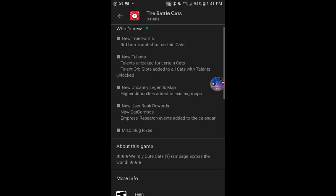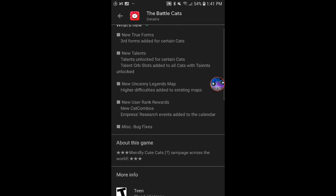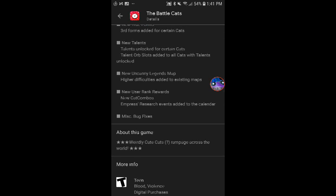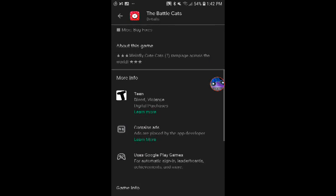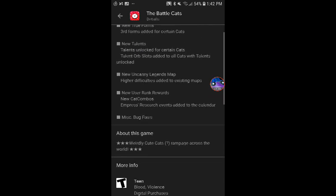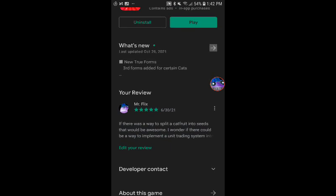What they did not state in the patch notes — and I read earlier — is that Hermit Cat, the cat you get from clearing the 30th floor of Heavenly Tower, got a massive buff. And by massive, I mean — correct me if I'm wrong — I believe his health got doubled, or almost doubled. So he got a really big buff. Hermit Cat might be viable in certain stages now; definitely a better special unit for special restrictions. I've also heard there are a lot of UI changes in the menu itself.